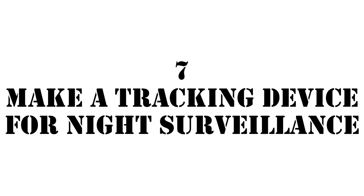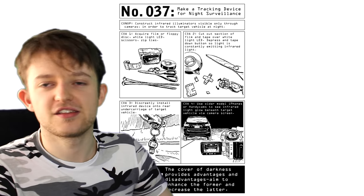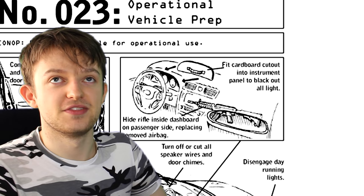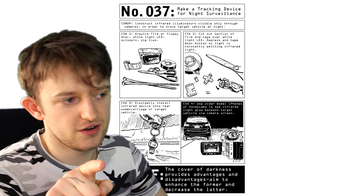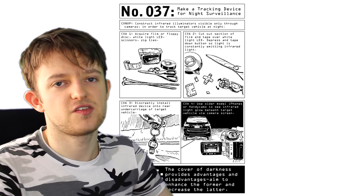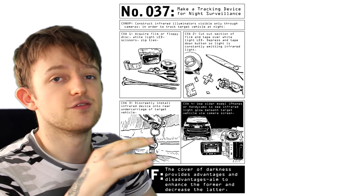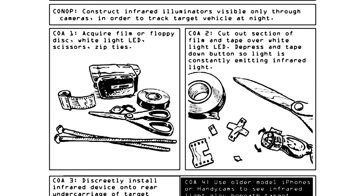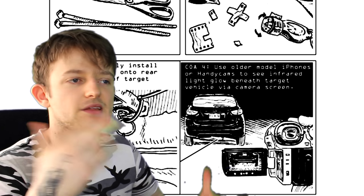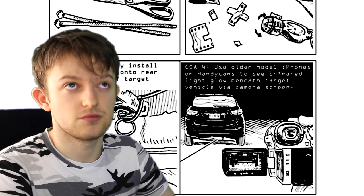Number 7: Make a tracking device for night surveillance. He's pulling out all the cool stuff now. I feel like recently in this book we've had a lot of ridiculous stuff that is not really applicable to everyday life — like taking the airbags out of the car to replace them with guns, or that rope ladder thing. Let's not talk about that. But this right here — construct infrared illuminators visible only through cameras in order to track a target vehicle at night. You get one of those little keychain LEDs, turn it on, wrap it in camera film, attach it to the target vehicle. You turn your lights off at night and watch the infrared through a camcorder — and they can't hide from you. Although if it's night they'd probably have their lights on, so you could probably just follow the lights. That would probably be a bit easier.